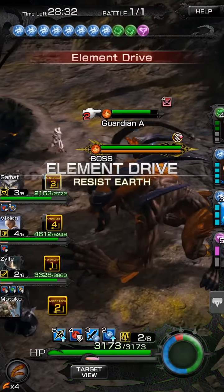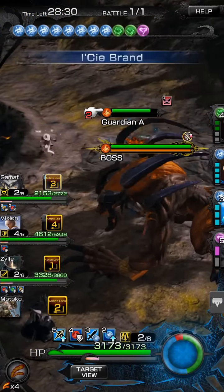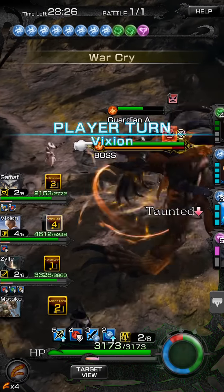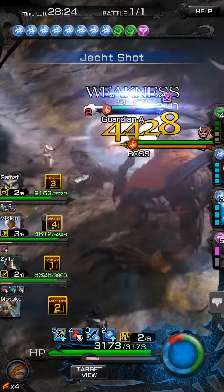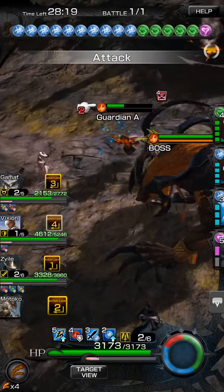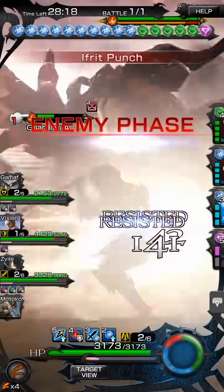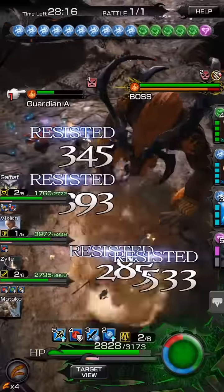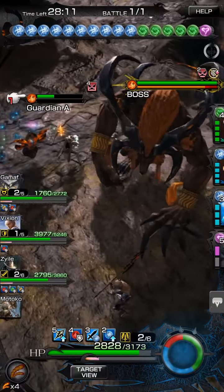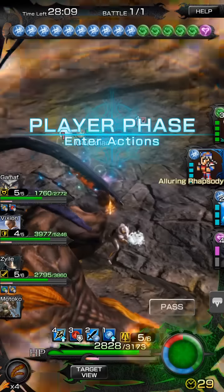We end up with this really awkward next turn and I don't know what to do. There are a couple of different ideas here. The prevailing sentiment would probably be to go ahead and drive away your orbs. However, I personally did not like that idea because I wanted to have access to my water taunt in case I needed it for a free. In the end, it didn't matter — I didn't end up needing it.